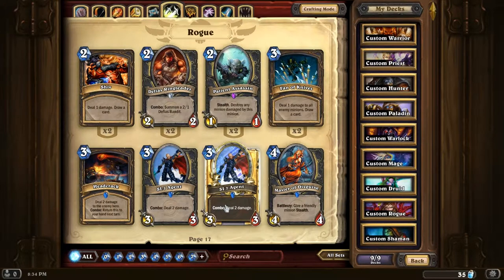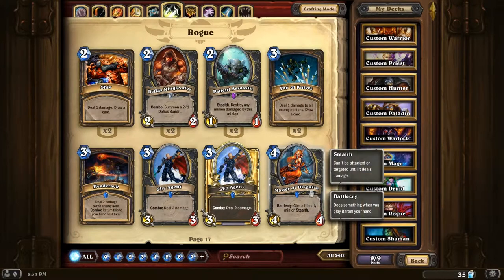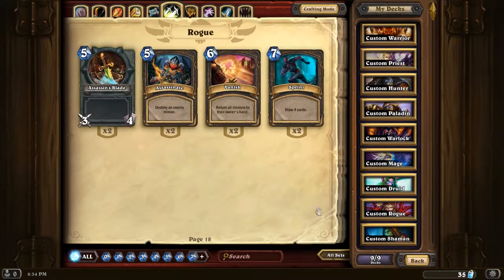Rogue - I don't use Rogue much. I've got two SI:7 Agents, I've got a gold one. Headcrack. Master of Disguise - it would be useful but I don't know what I would use that one for really. As you can see, I don't have many Rogue cards.